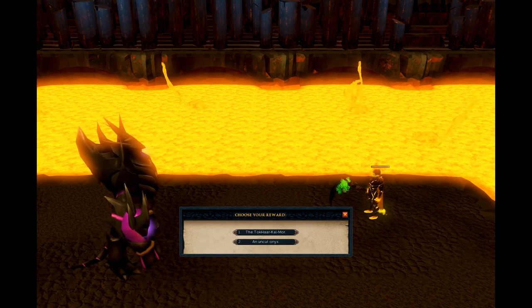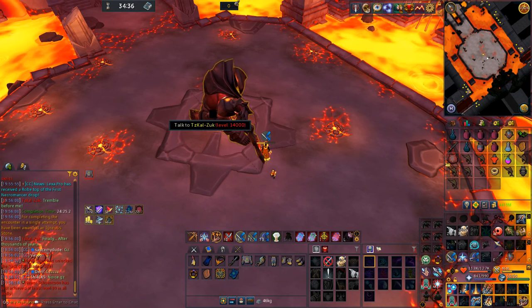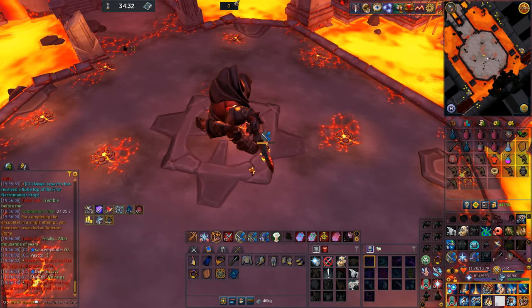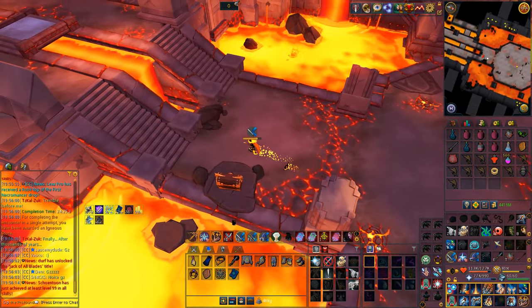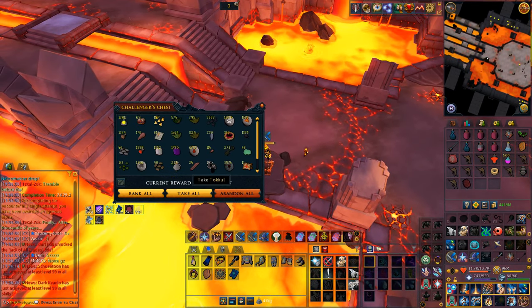After you get your cape, it's time for Zuk. All you need is an igneous stone and you can finish him off with your favorite style to upgrade the cape — no Necromancy required. It adds a really nice buff to Death Skulls, so definitely get it if you're able to. An AFK guide for Hermod is coming next, which may make use of this ability.